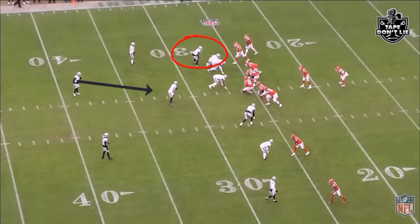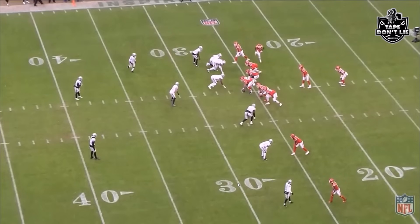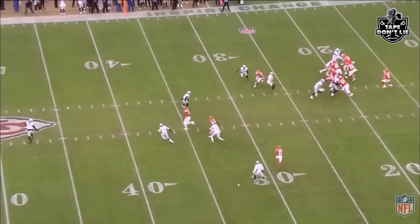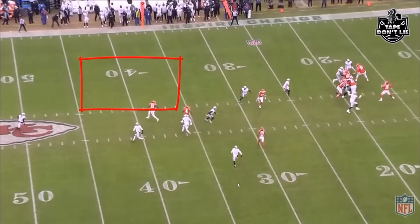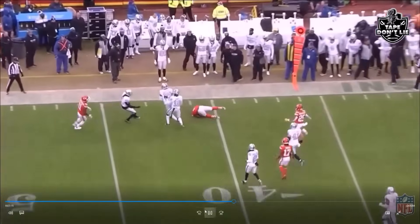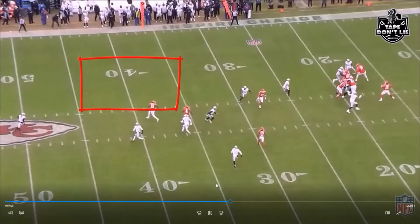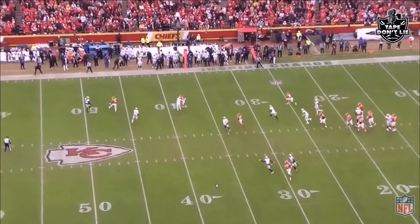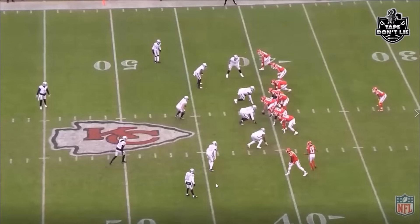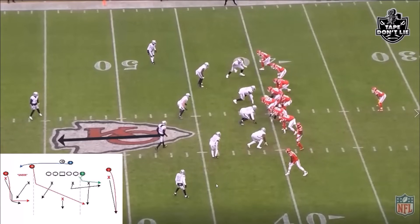On this play, they're in basically Cover 1 with help on Kelsey. Dion Diablo is going one-on-one with Kelsey but getting help inside from Abrams, who drops right there. Jack Jones gets beat a little bit but the pressure forces Mahomes to go to Rice — Crosby's coming and Mahomes doesn't have time to wait for MVS. That was a fortunate play for the Raiders; the pass rush really helped the secondary early on.